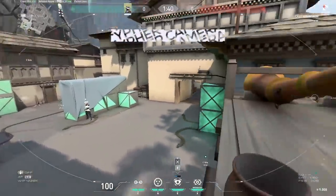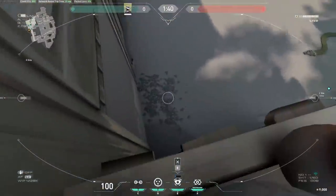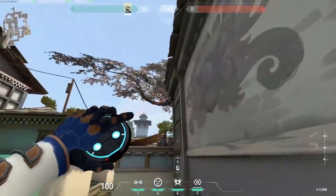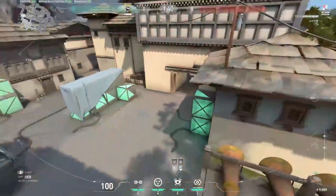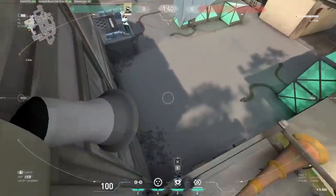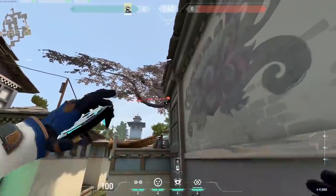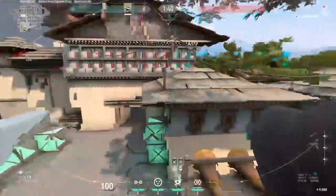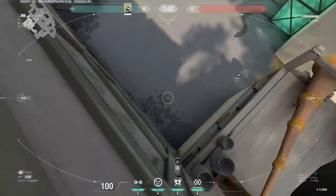There's a lot of variation you can add on C long. If you want to place it further up, jump there and you can see enemies close to their spawn and in that cubby. You can also place it further down by the lamp — it does the same thing from another angle, making it harder for enemies to spot the camera.